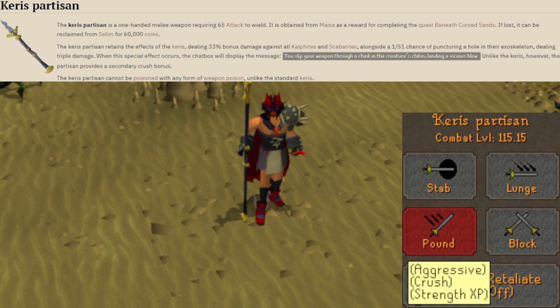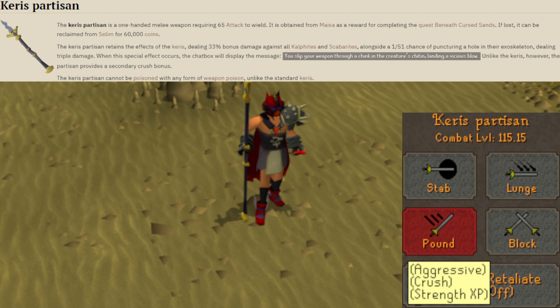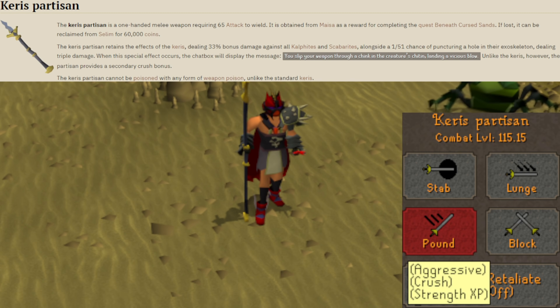The weapon has two special effects: one dealing 33% bonus damage against all Calphite and Scarabite creatures, and the other being a 1-in-51 chance of dealing triple damage on any hit. The max hit is actually 195 with max gear and max Strength. In the future they plan on expanding upon this weapon with the release of the Tombs of Amascut raid, but that won't be out for at least a few months.